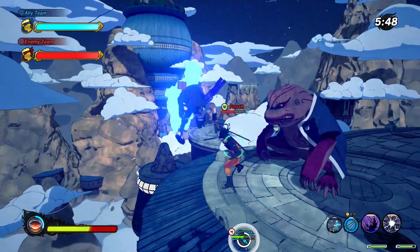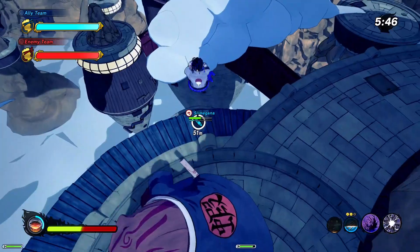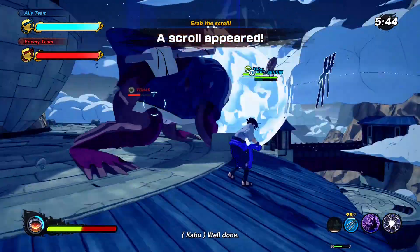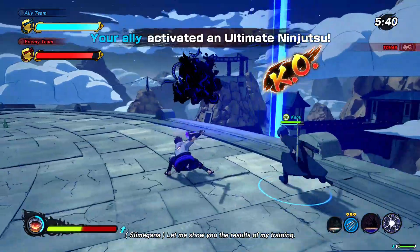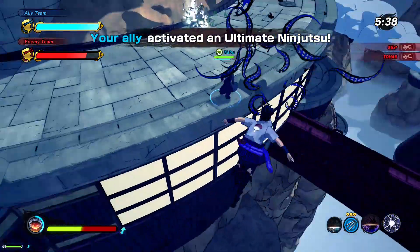No one's died yet — when there are healers, bro, it's hard to get the kills. Let's get the Amaterasu. We hit him — he's so low. We killed him with the Amaterasu! Told you. Amaterasu's range is beautiful.